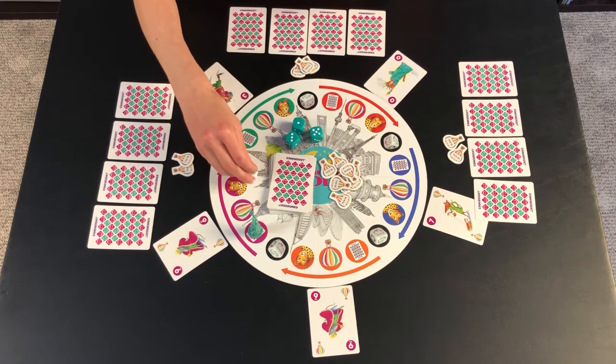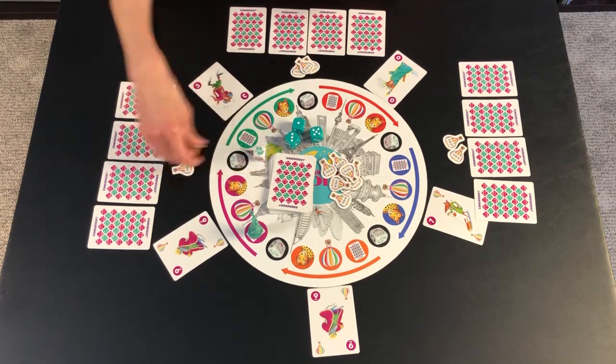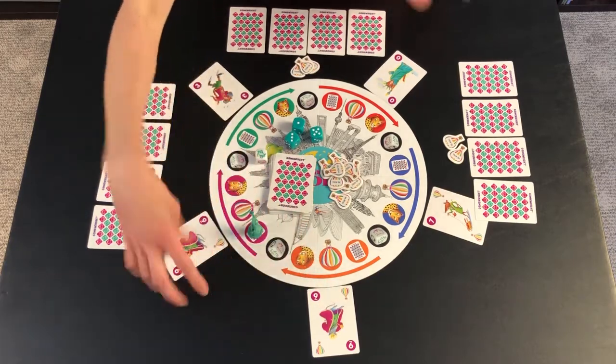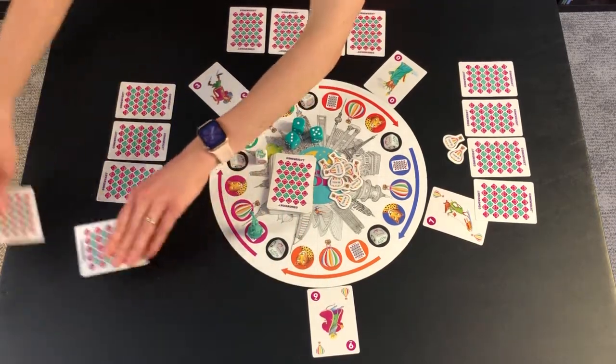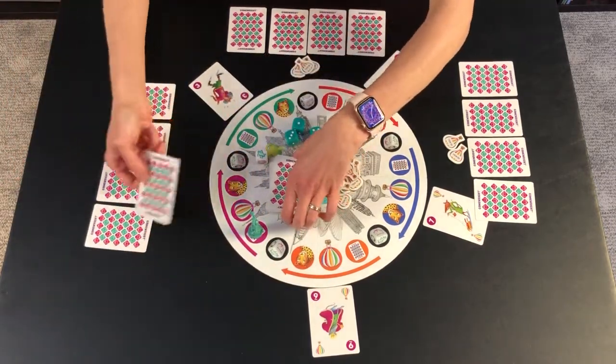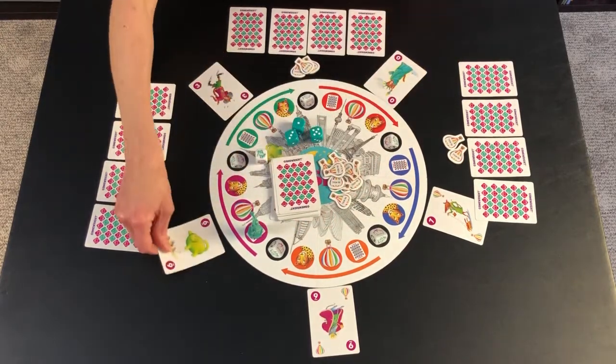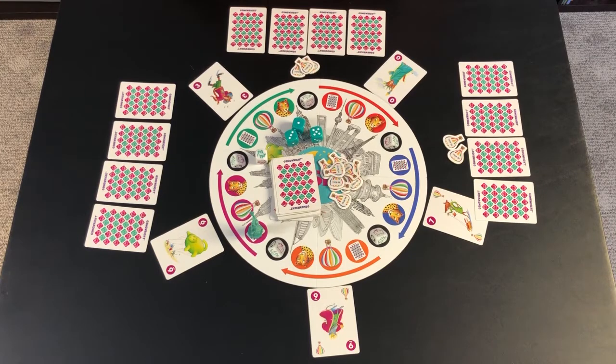So if this person wants to roll the wild die, they roll the rat, use a re-roll, roll the rat again, use another re-roll — oh no, they got the rat again. So they have to pick the highest card out on the board, place it in their hand, and that card goes to the bottom of the draw pile, and a new card is put out.